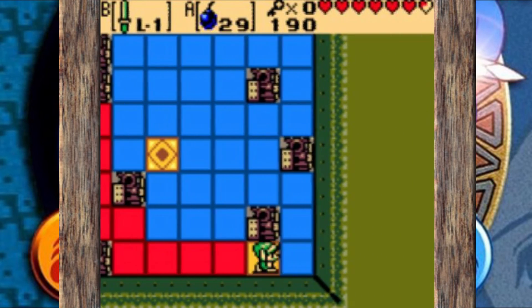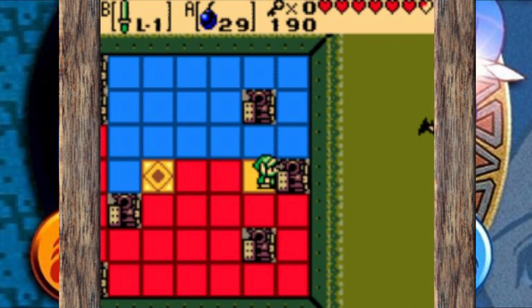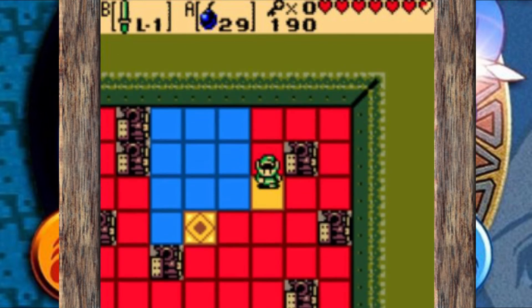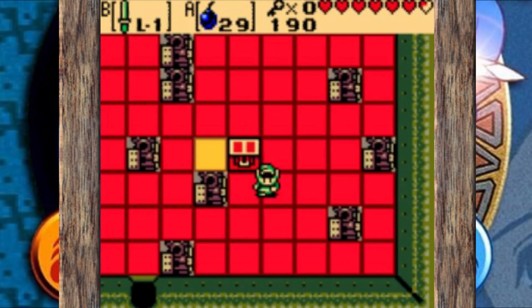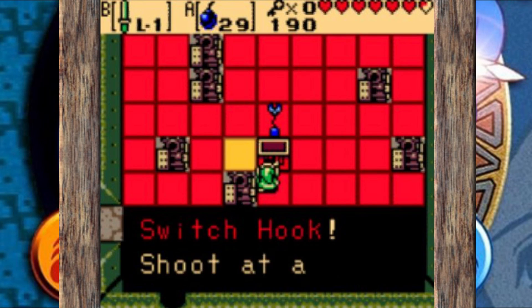These color puzzles really come into play here — you have to totally fill up every tile on the floor without backtracking. It can be a pain if you don't have a pattern in front of you, but completing this gets us the Switch Hook. And with that, this wraps up part 19 of our Oracle of Ages 100% walkthrough.